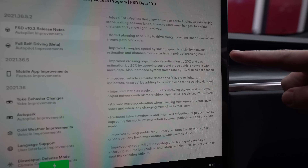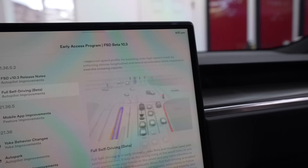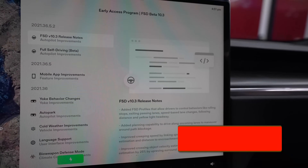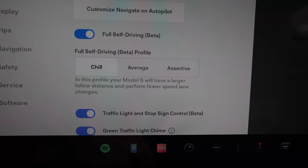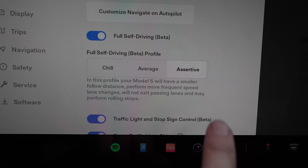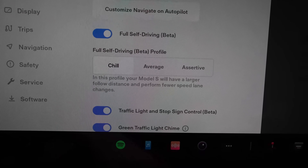In this video we're going to drive FSD Beta version 10.3 and show you what chill, average, and assertive look like on the exact same drive. During this video we are going to be using the audio from the assertive drive — the bottom right — so you have a gauge of what we're talking about if you want to follow along. It is interesting to see how all three driving modes operate.